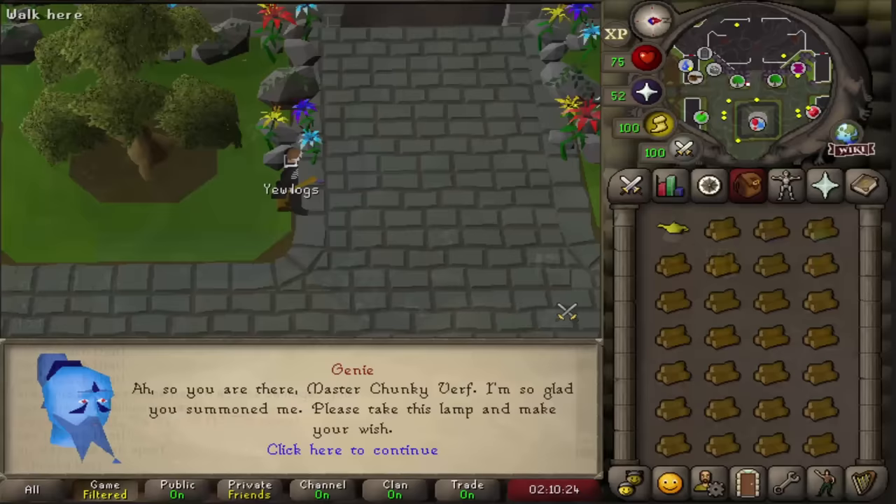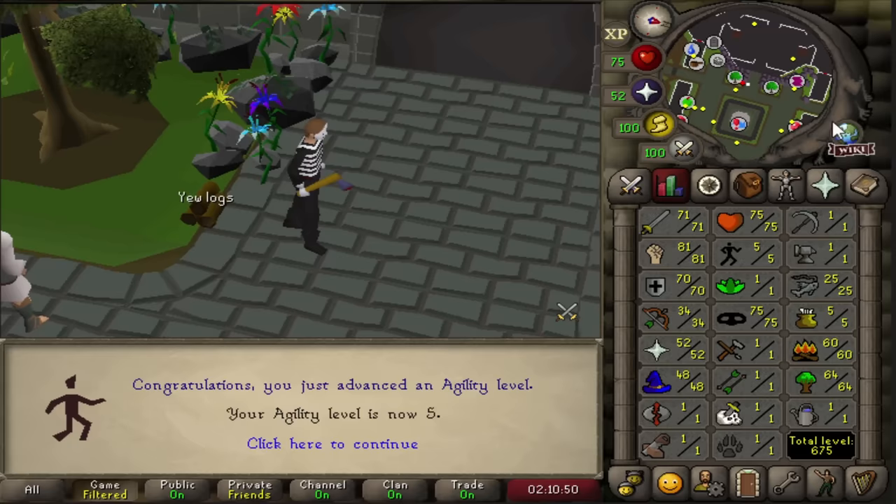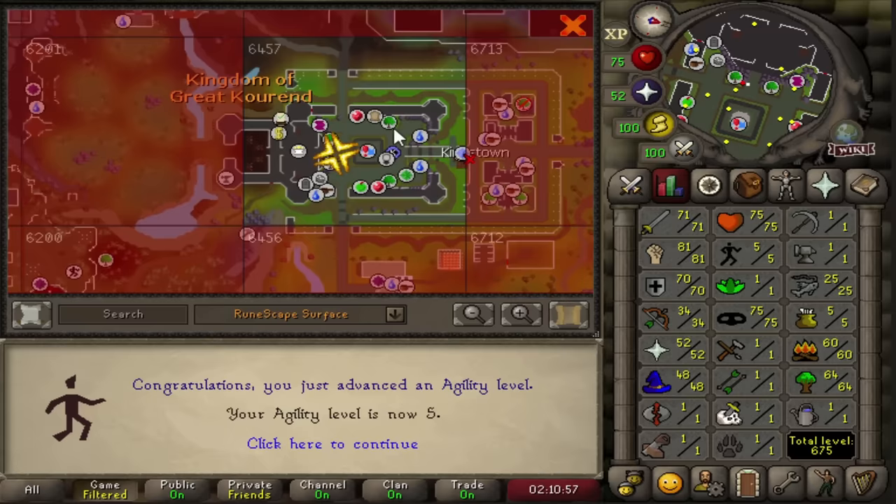We are doing some woodcutting and we got a genie. This is a pretty special lamp because it will get me five agility - and that officially finishes the agility lamping grind. Only level five, not too bad. All the lamps are going into hunter from here on out.